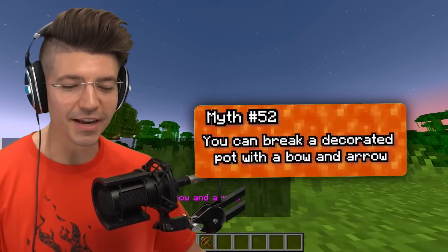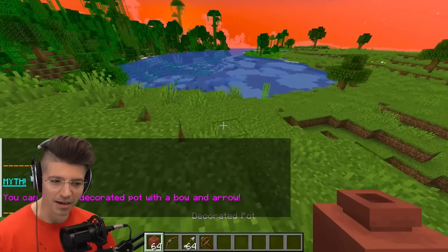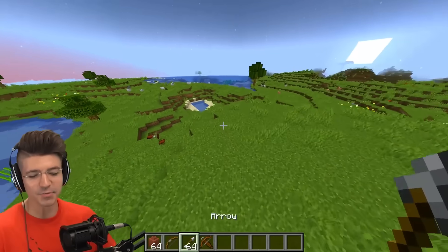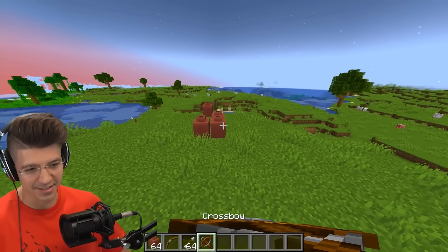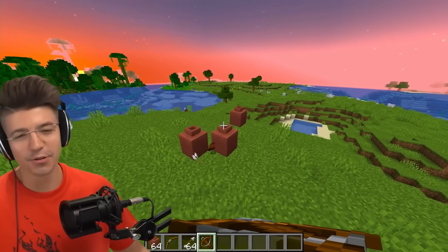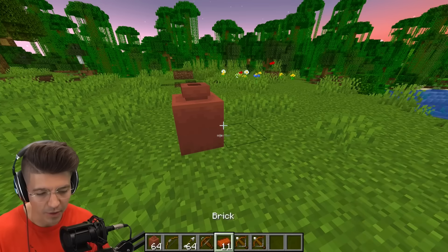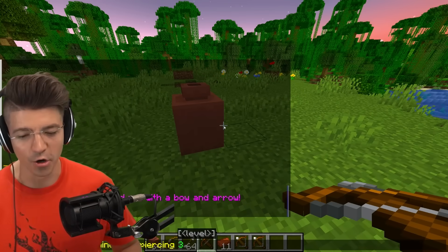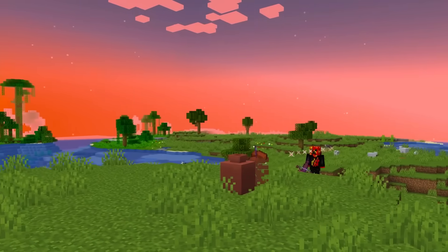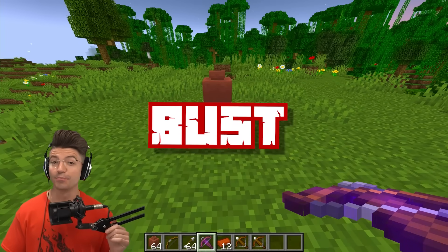You can break a decorated pot with a bow and arrow. Why would I want to break a decorated pot? We did expect this — it worked with the bow, obviously. Crossbows also work. Wait — enchant piercing three. Can we pierce two pots? Nope. Now that's just disappointing — it's a load of pot.